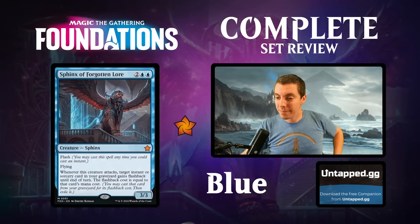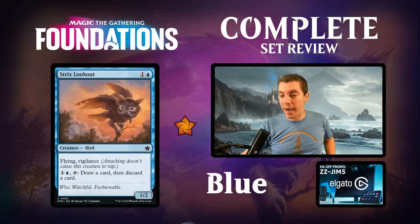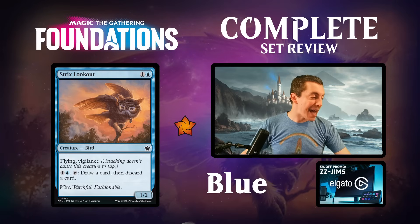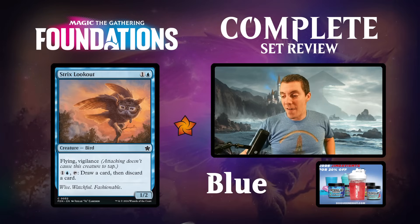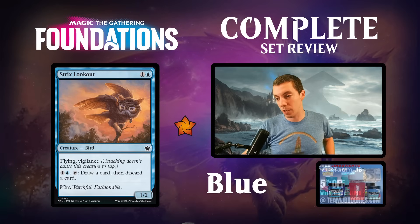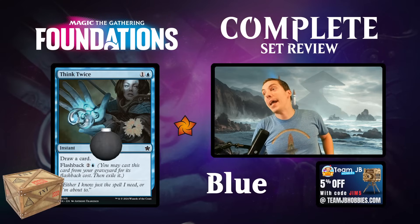Strix Lookout - two mana for a 1/2 flying vigilance. Pay two to tap and loot. Just an okay limited card. Looters aren't great in limited these days because all your spells and lands are so good - back in the day Merfolk Looter was great because half your cards were terrible. Looting for two mana is also pretty clunky. It's a flyer, kind of cute, can help trigger some card draw stuff. But mostly just filler limited card, not very excited.